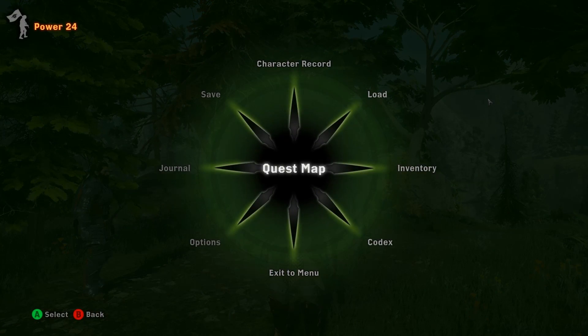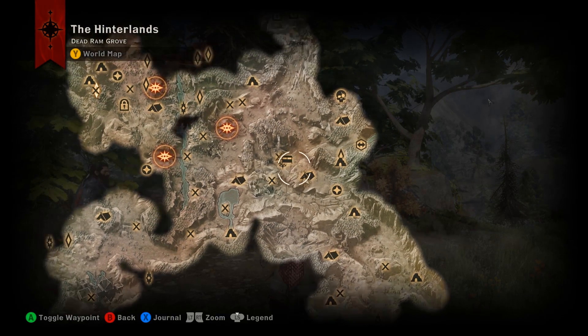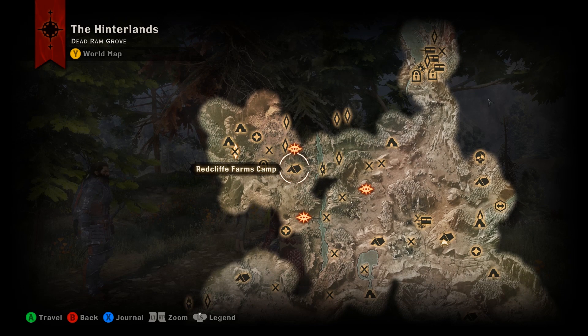Once you have access to the Hinterlands, you will first arrive at the outskirts camp. You also have a quest that will put you in the direction of discovering other camps. And to the west, slightly north, is Redcliffe Farms Camp.